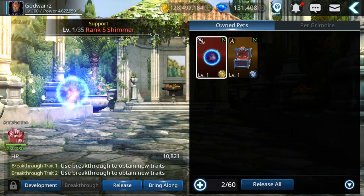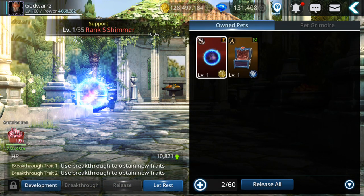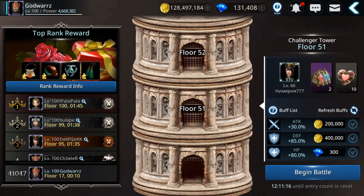Let's equip this one and bring it along. It's a good boost, I will level it up maybe. Now let's go to the challenger tower - we'll go on the hardest mode. Let's see till which floor we can reach with this 4.6 million character.